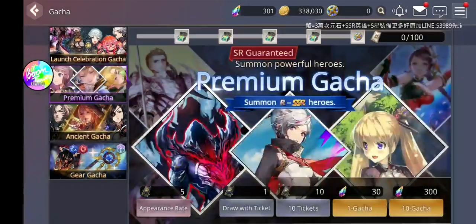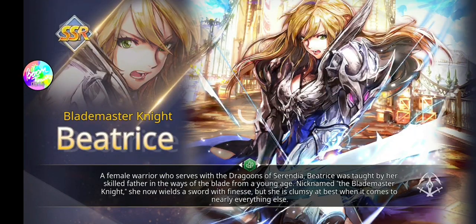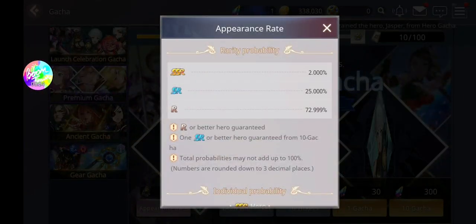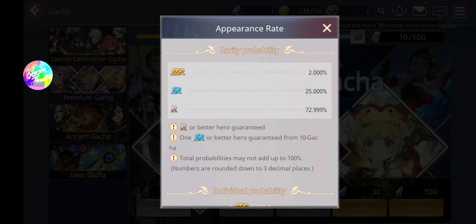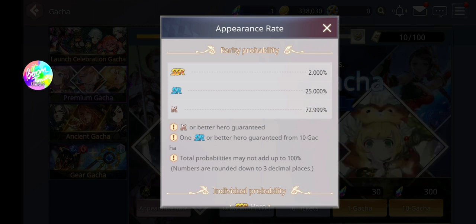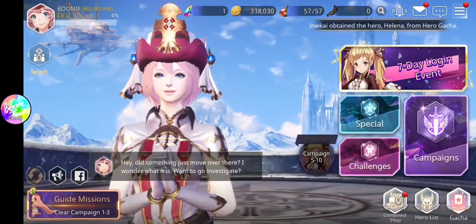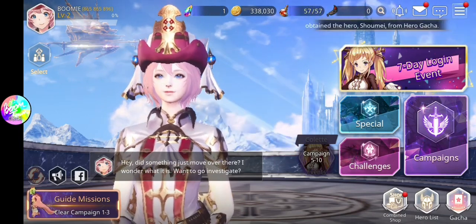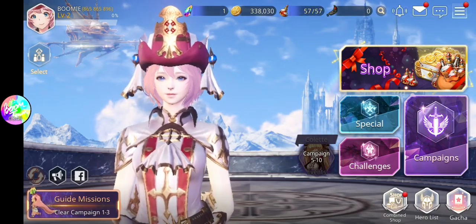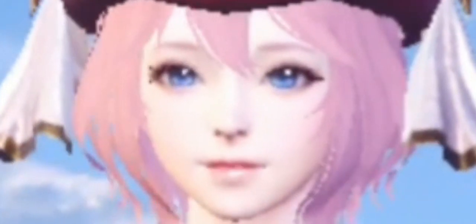That's quite remarkable — one of the fastest re-rolls I've done in any game. However, it's good to note that the rates in this game totally suck. It's Nexon, so that's to be expected — 2% is really low. The typical SSR rate nowadays is about 5%, so 2% is really steep.